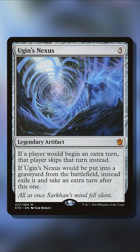If you are looking for a different way of taking extra turns in Commander, you can do so with the card Ugin's Nexus. If Ugin's Nexus would be put into a graveyard from the battlefield, instead exile it and take an extra turn after this one.